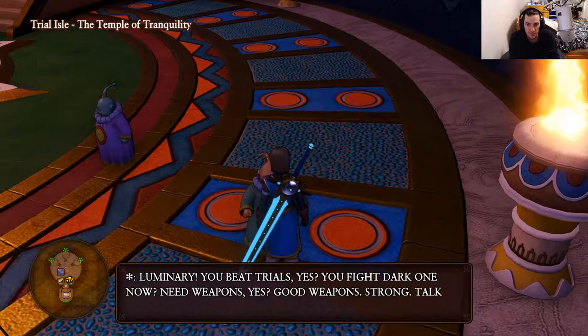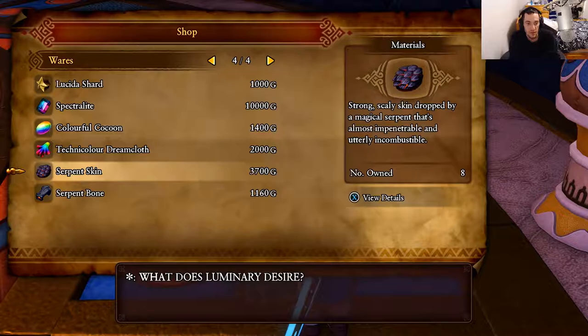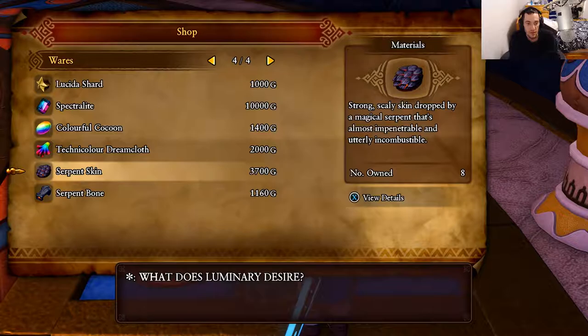Trial Isle has quite a few items that we can get. You want to talk to this guy here. You're going to want to buy Gold Nuglets, Gold Bar, Lucidia Shards, Spectralite, Colorful Cocoons, Technicolor Dreamcloth, and Serpent Skin. And that's all you want to buy here for the costume materials.